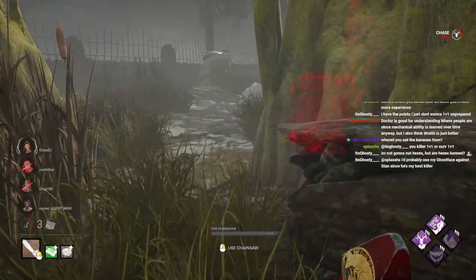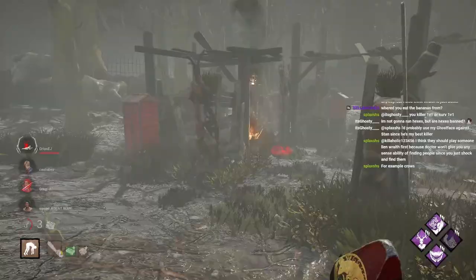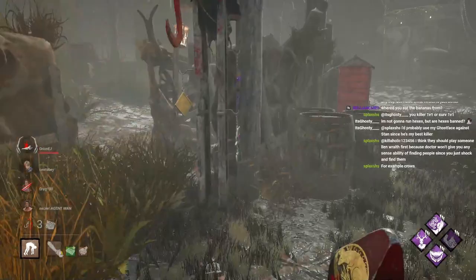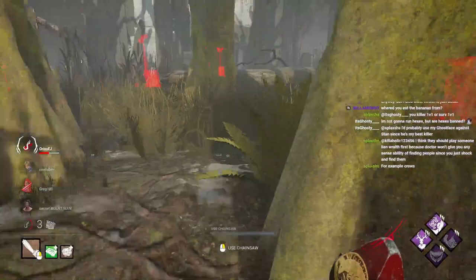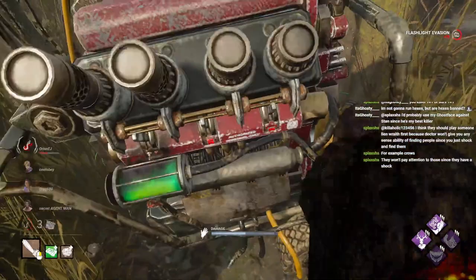This Claudette's actually going to juice me. I gotta go for the gen. Because if I keep going for the Claudette on the shack, she does not have Sprint Burst. The only time I can get aura value is if they pop a gen. Damn, I got outplayed — they were prepared.